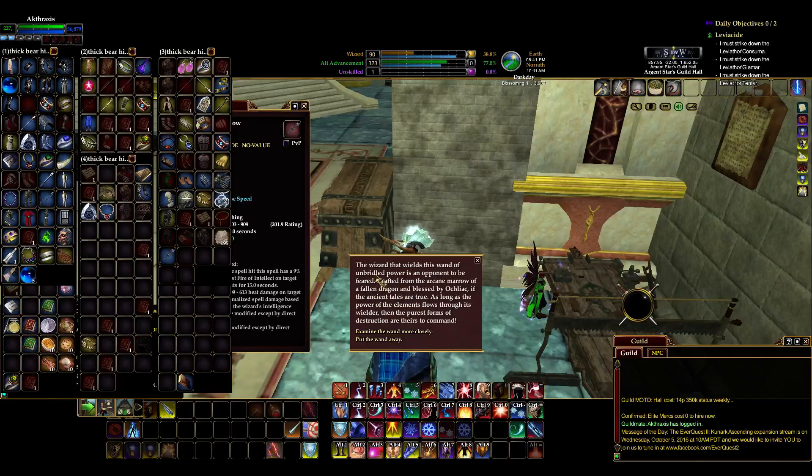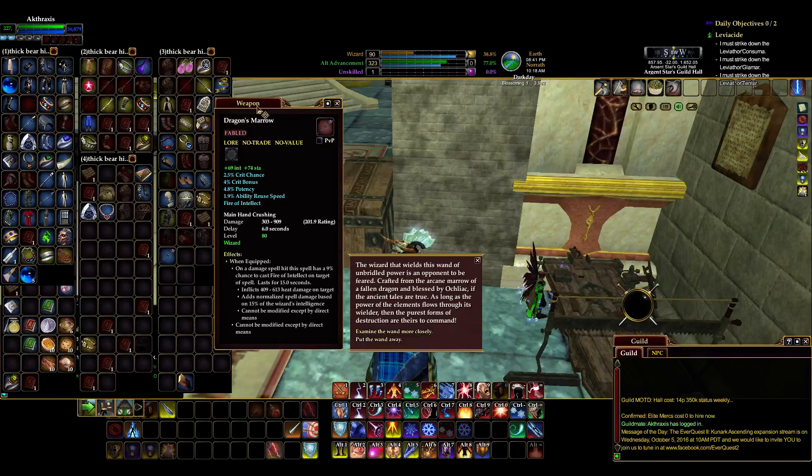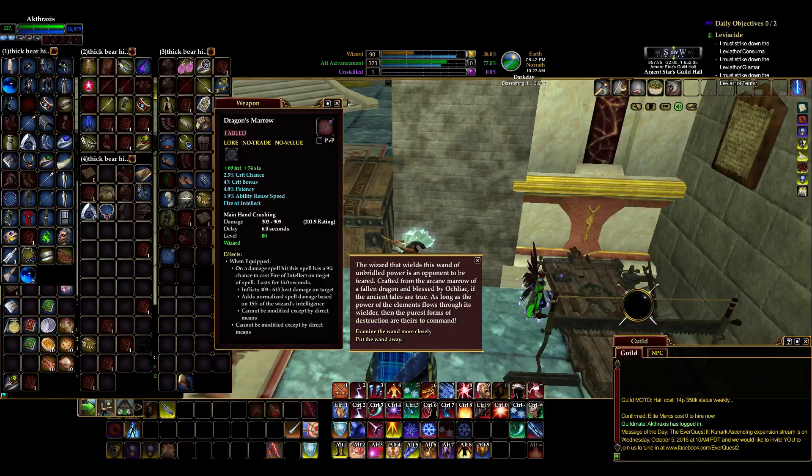This is the wand crafted from the arcane marrow of a fallen dragon and blessed by Aukliak if the ancient tales are true. As long as the power of the elements flows through its wielder, the purest forms of destruction are theirs to command. Remember, the story of him wanting revenge was just a rumor — it's not set in stone. It could have just been he made a wand to be super awesome. He unified the power of fire and ice, and maybe it's symbolic — by our powers combined, this wand will rule.